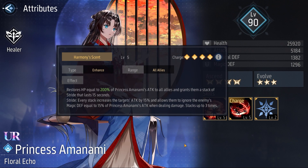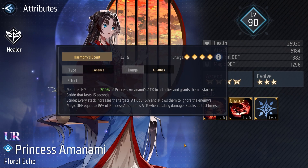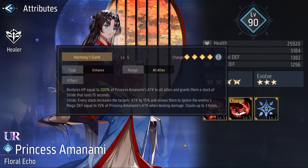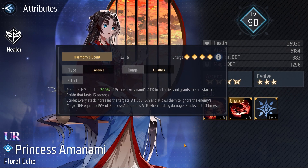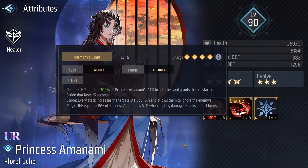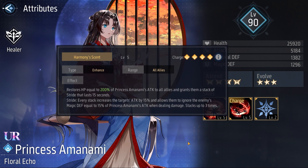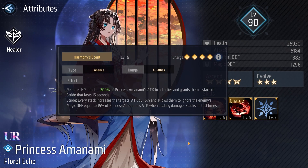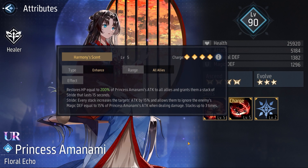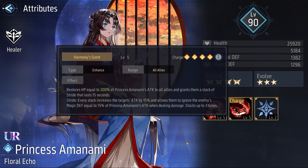This second ability heals all allies and the interesting part is the Stride stack it puts on all allies. This effect will increase the target's attack and allow them to ignore the enemy's magic defense when dealing damage. This effect can be stacked up to 3 times, so it can increase the target's attack by 45% and ignore the enemy's magic defense equal to 45% of Princess Amanami's attack at most. Pretty good.